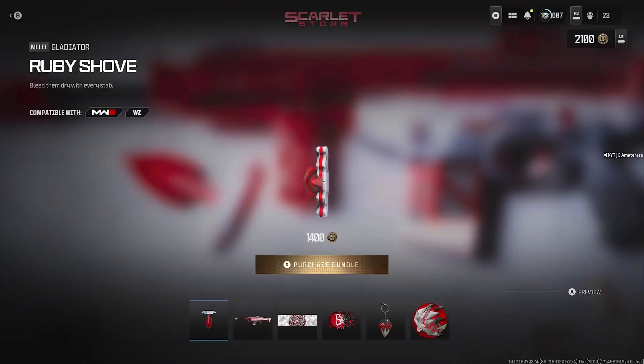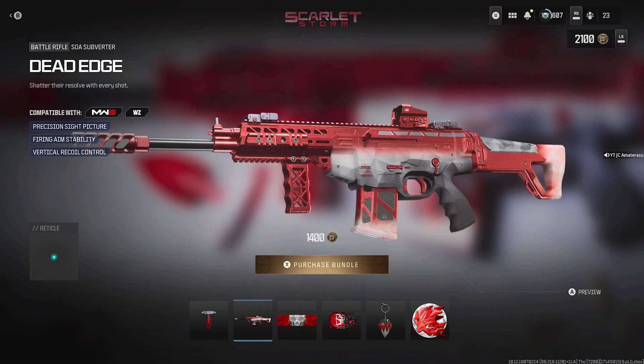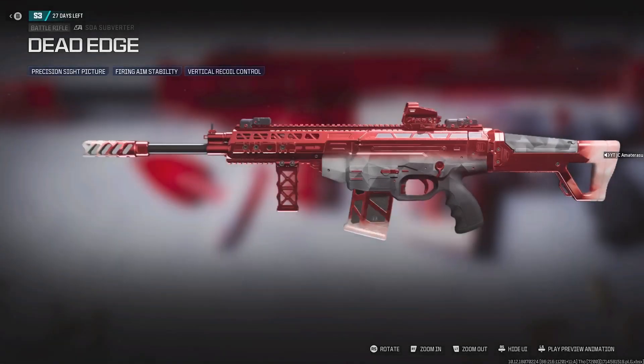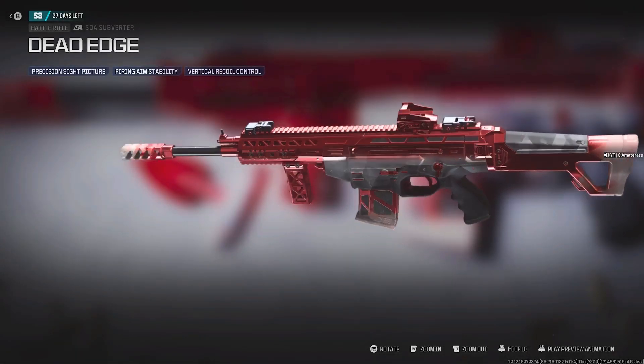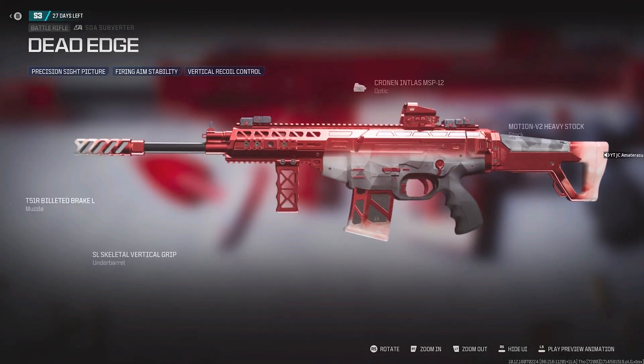We get the Ruby Shovel — don't kill me bro — for the Gladiator. Got the red look, so we're on the holder, it's pretty lit, can't lie. We got the Dead Edge SOA Subverter with percentage type picture firing, aim stability, and vertical recoil control. Nice little scarlet look to it — that's what the scarlet red effect means.